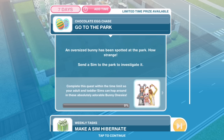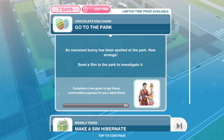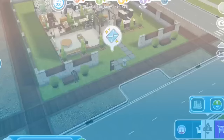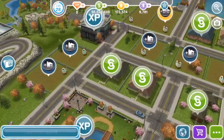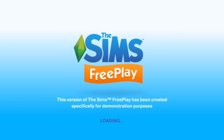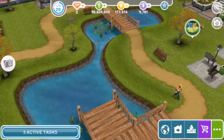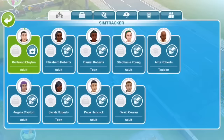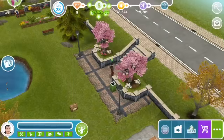When we tap on the quest to get started, it says: Go to the park. An oversized bunny has been spotted at the park — how strange. Send a sim to the park to investigate it. What are the chances it's going to be Wumples? That would not be good. So let's call a sim over. We don't know who any of these sims are because this is not our game — this is a game provided to us by EA.